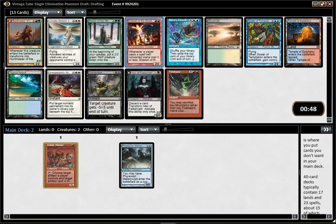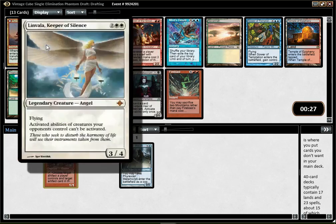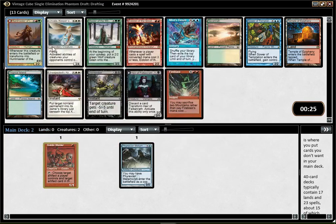There's Eidolon of Great Revel for the Mono Red player. Other than that, there's Linvala, Master of the Wild, and Master of the Fells. In my opinion, you don't really want to play those midrange creatures in Vintage Cube. You'd rather either be super controlly, try to combo out early, or burn your opponent. Being a midrange deck with a 4-drop that doesn't do a whole lot is, I think, one of the weakest things you can do.